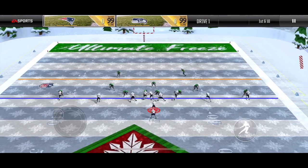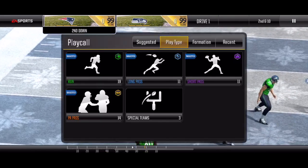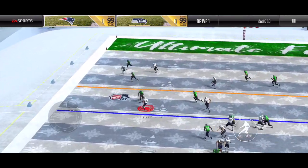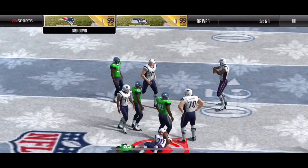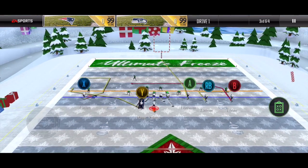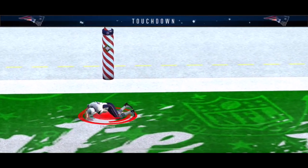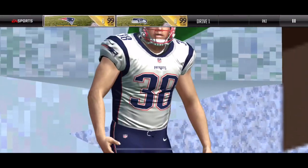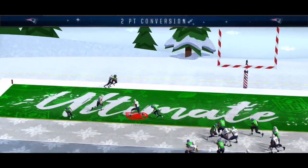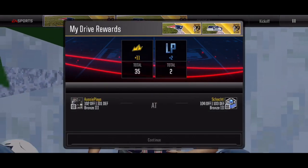Going with halfback stretch and looks like I'm unable to get many yards running to the outside, 2nd and 10. Going with hitch and go, able to pick up a few yards. Going with Salem, looks like the tight end on the streak may be open — and he is. The safety misses his tackle and I get the touchdown. 2-point conversion with big switch again, and again the tight end is open on man coverage. So that's 8 points in drive number 2, I'll see you guys in drive number 3.